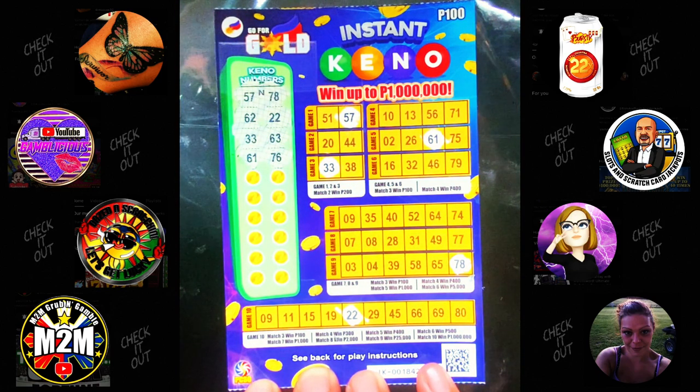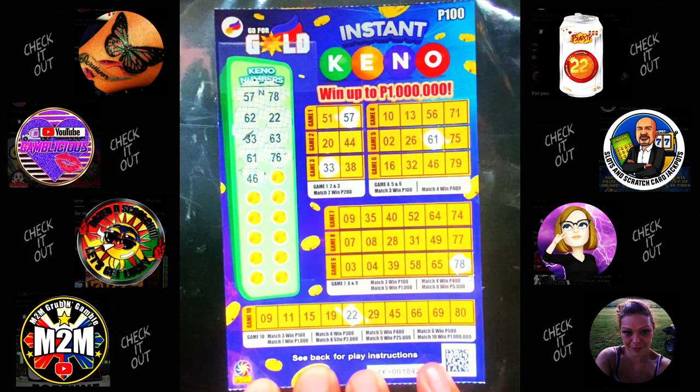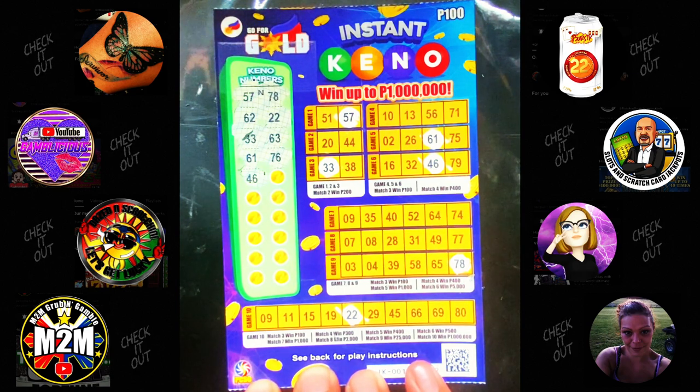76 — we've got 75, one off; 74, two off; 77, one off — so no. Next: 46 — yes we do have a 46 there, and nowhere else; one off on game ten. And that's about it.